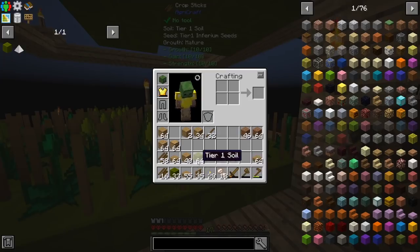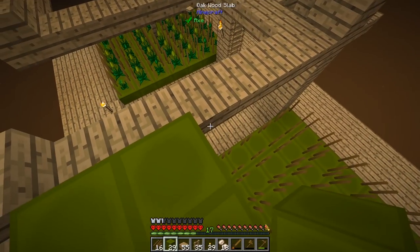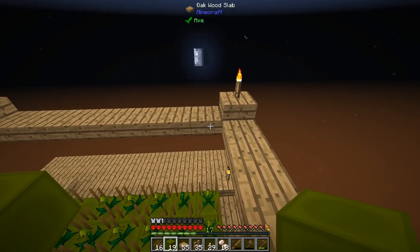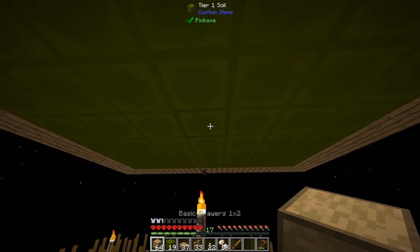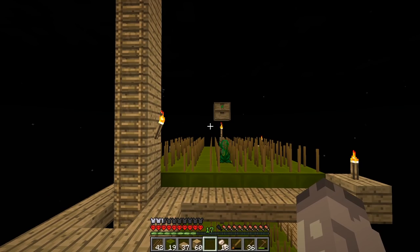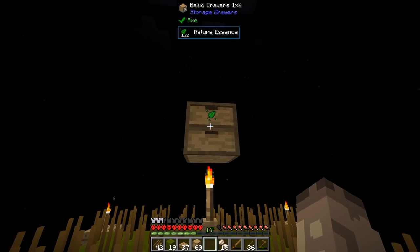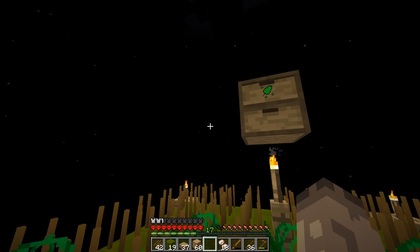This is absolutely insane — I've got so much Inferium, I don't even know what to do with it right now. I'm going to continue on building and I kind of like what I've done here — I'm quite impressed with myself coming up with this random idea. It's a very, very good, easy way to keep everything organized. Anything I haven't really thought about is where to put the basic drawers. I think I'm just going to put the basic drawers right in the center like that.